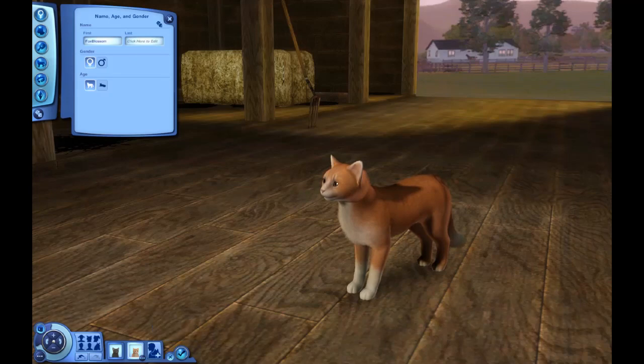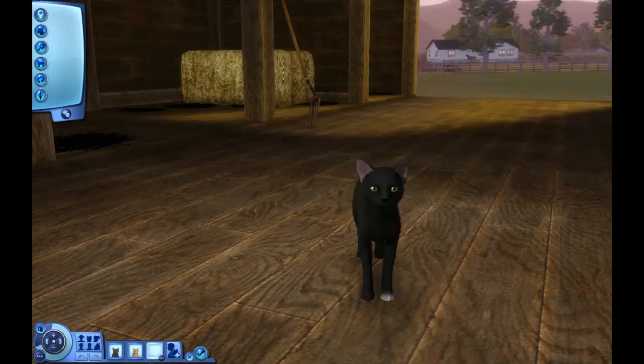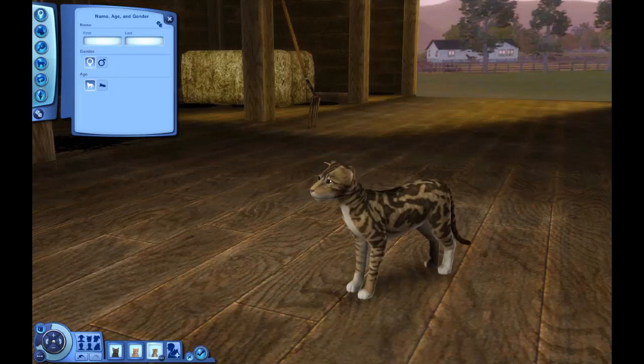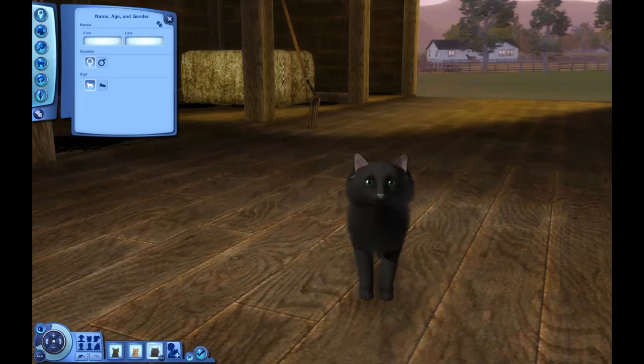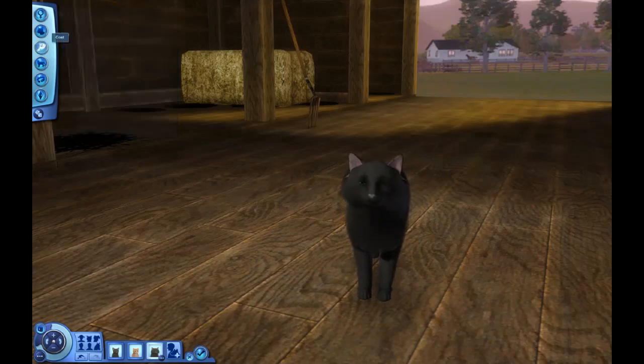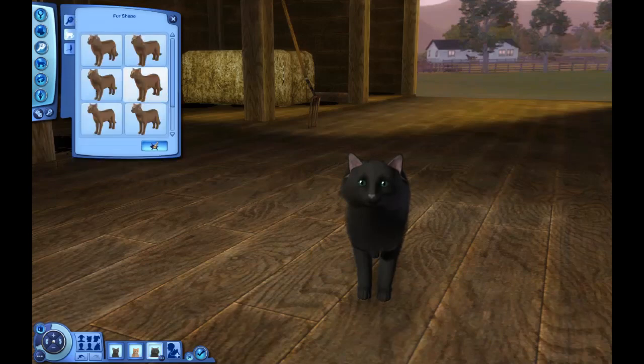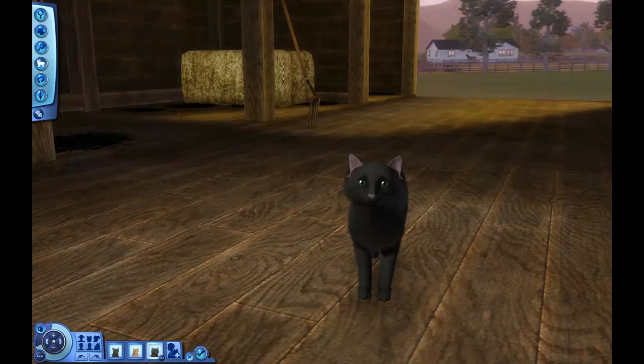We have time for one more cat, so we are going to create another one — still lagging. I think it's going to be a tom, and I'm actually just going to click Randomize and see what I like. Oh, big fluffy — I like you! I am going to do something to the coat to make it less puffy around the cheeks because I already have quite a lot of cats like that, so I'm going to change the coat.